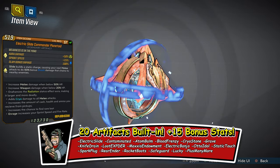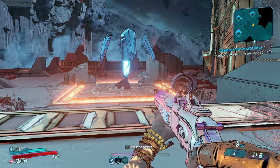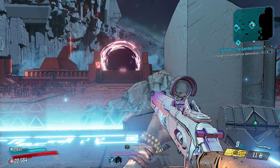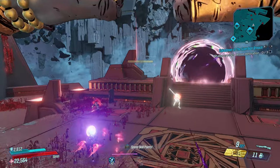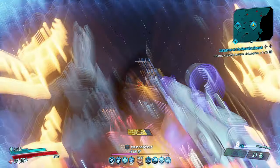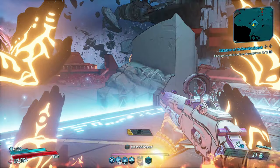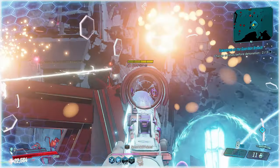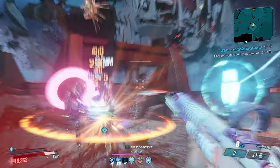My favorite part of this artifact is the singularity — the Spark Plug creates an electric singularity that pulls enemies in and at the same time regenerates all of your ammo for all of your equipped weapons. The Electric Banjo on this artifact is so powerful, and in combination with the Spark Plug, the Golden Touch, and every other Electric Slide ability, everything you do electricity-wise just pairs together beautifully. As you can see, just attacking the enemy and taking them out in electric combustion.